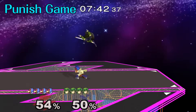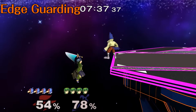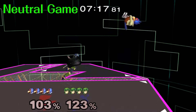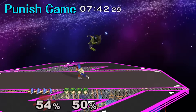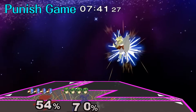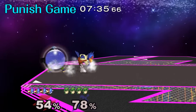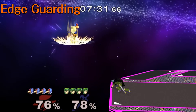If you've been doing research on this game, you'll probably hear about neutral game, punish game, and edge guarding. Neutral game is you and your opponent trying to get the first hit. Punish game is capitalizing on that first hit, getting as much damage on your enemy as possible. Edge guarding is when your opponent is off stage and you are on stage, trying to close out the stock and KO them.